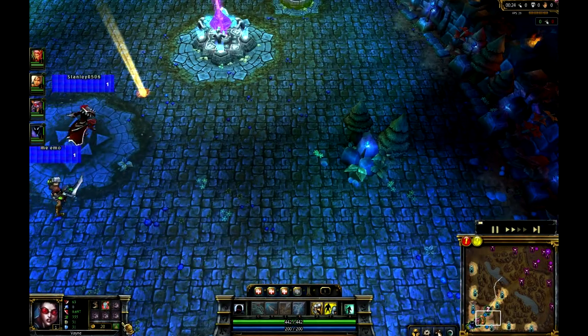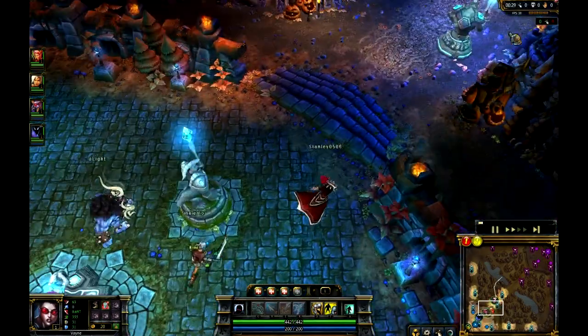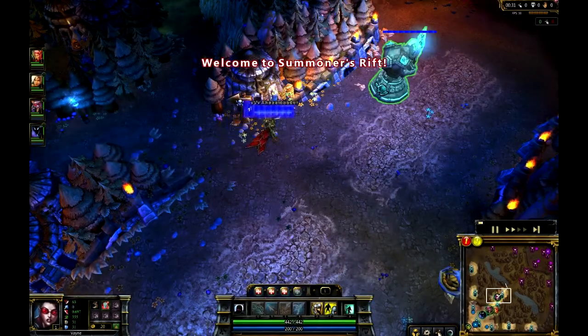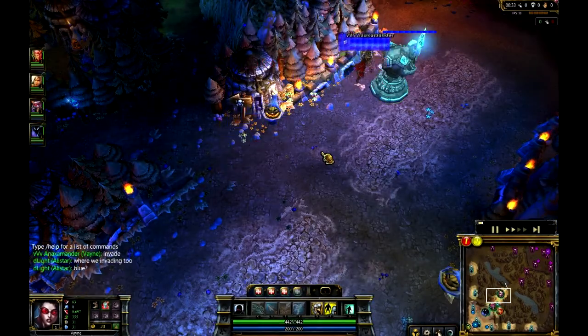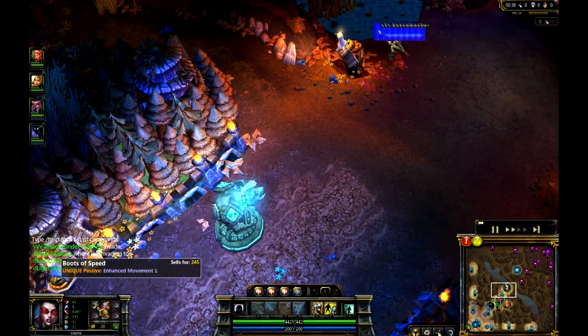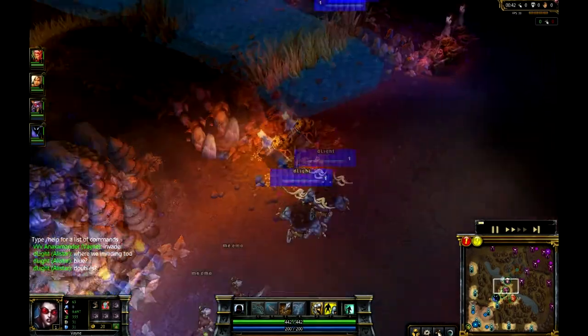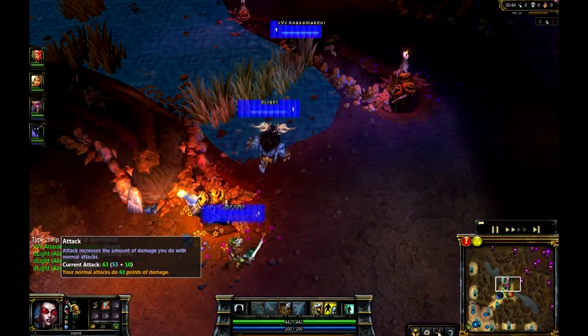Just taking a look at what build he's going for, he's actually getting the boots and health potions. Something that I've noticed is that Anaxmander actually has pretty cool builds. Typically I would see Vaynes go for a Doran's Blade in this position here.